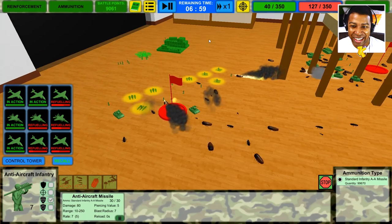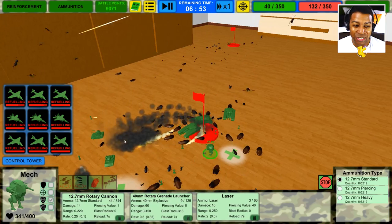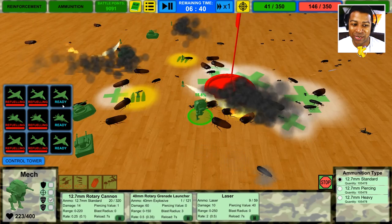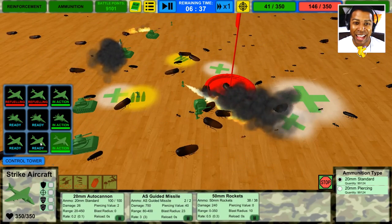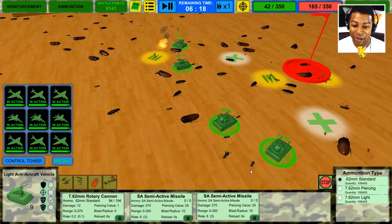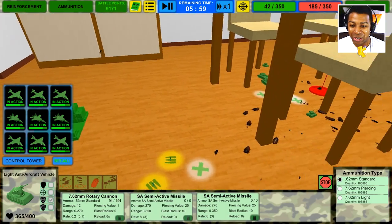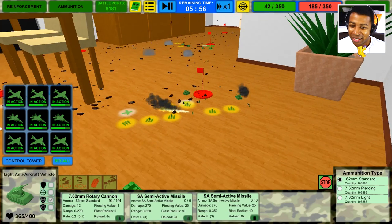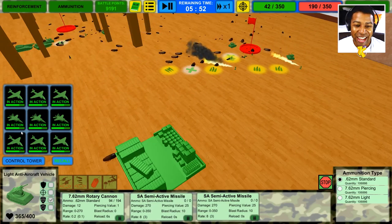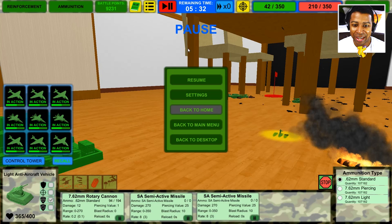We're losing our last control points. I don't think we have any control points. This is really hard — I can't even imagine what it's gonna be like in campaign mode. All my dudes are out of ammo. This was a terrible idea. I don't know how I forgot to add supply trucks. I don't think we're gonna win this. Yeah, this is a lost battle — we've got no ammo and we're losing all the control points. I think it's time to retreat.